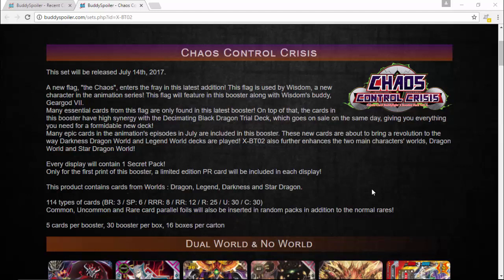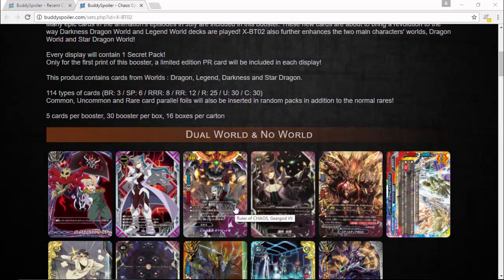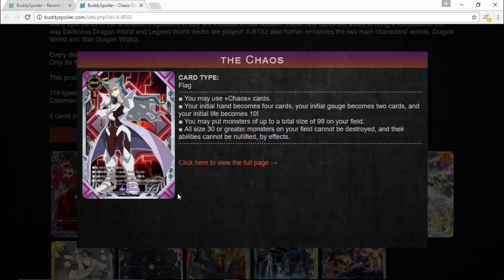Hello Buddy Fighters, welcome back to another Buddy Fight video. Today we're looking at some more cards leaked for Chaos Control Crisis. The Vanguard and Buddy Fight Festival is coming up and they'll be pre-selling these packs there. We've got an amazing artwork of Wisdom and Gear God right here for Ruler of Chaos — Gear God 7 with an amazing artwork and your Chaos Stamp, Wisdom, looking incredible.